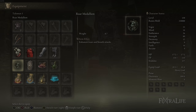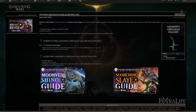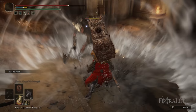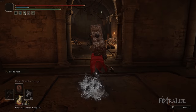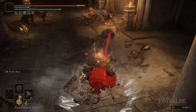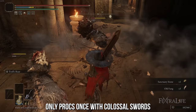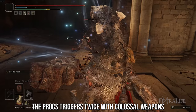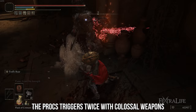For talismans when exploring and in dungeons, I use the Assassin's Cerulean Dagger, Assassin's Crimson Dagger, Dragon Crest Great Shield, and Roar Medallion. The idea is you use Troll's Roar, poise through any incoming hits, land a critical strike, and regain health and FP. One great thing about colossal weapons — not colossal swords, but colossal weapons — is that they trigger the Assassin's dagger effects twice, meaning you heal double and gain twice the FP compared to most other weapons.